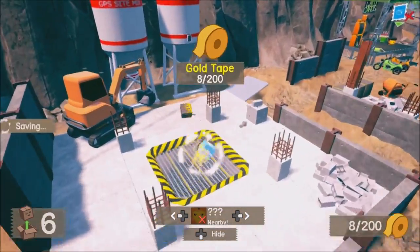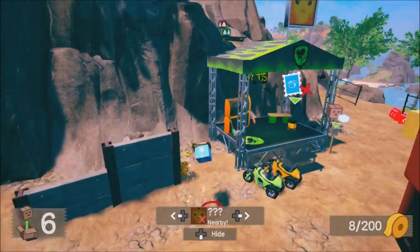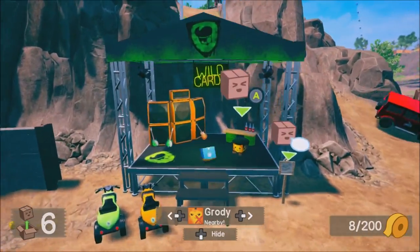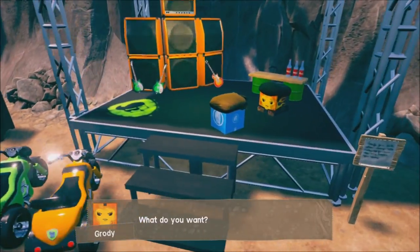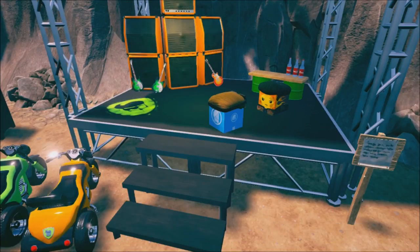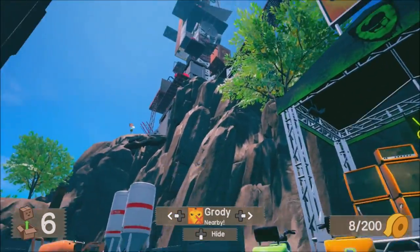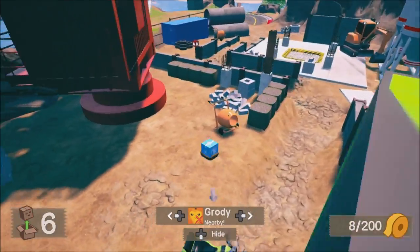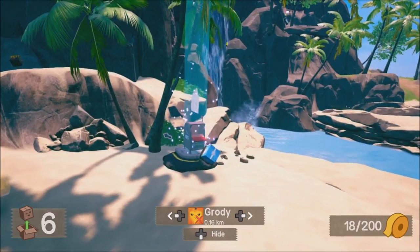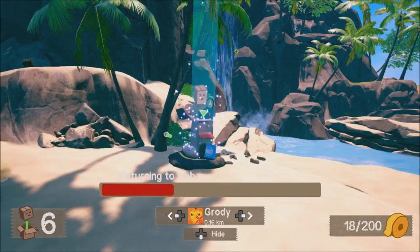There's a boss in each of the three worlds. You have to collect enough stamps to go against the boss — in this one you need ten stamps. You got one for climbing all the way up there. You can go back to the hub world by hitting start and selecting return to hub, or you can go to any of the mailboxes and hold A on it.